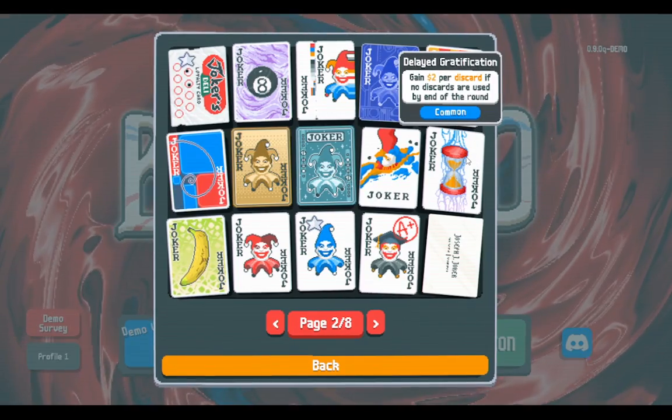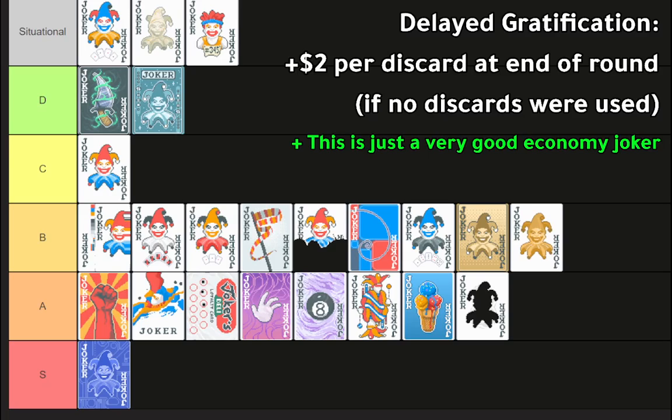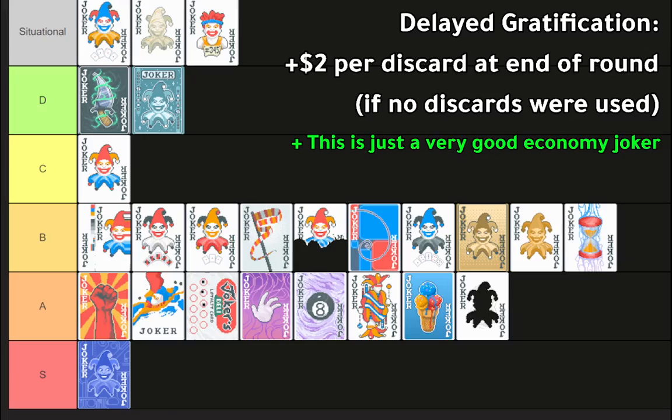Next is Delayed Gratification: gain two dollars per discard if no discards are used by the end of the round. The amount of money you get from this is incredible — it will often be better than Golden Joker in practice, though the comparison isn't perfect because it's more conditional. You do have to not use discards. It probably pays for itself, but you'd want to sell it sooner than Golden Joker. There's also a boss where you have zero discards that doesn't combo with it. One time I bought Burglar with it — lose all discards — and it didn't trigger. But yes, very good joker.